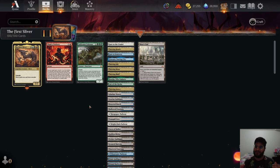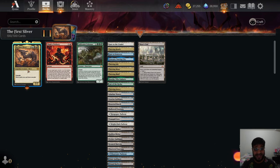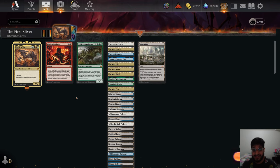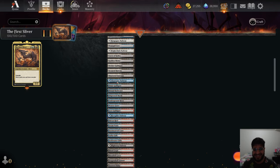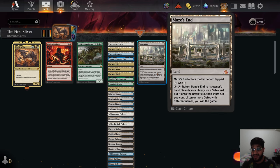Game plan — real simple, real easy. Play the First Sliver on turn 5. The Cascade will hit Tibalt's Trickery, which will hit the only other card in the deck: the Cultivator Colossus. That lets you cast it without paying its mana cost. When it hits the battlefield, you get to play the rest of your deck, which is all lands. Our goal is to get 9 Guild Gates and the Maze's End on the battlefield, because that's the win con of the deck.